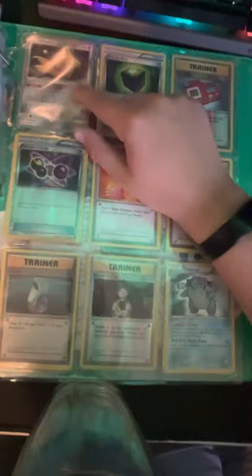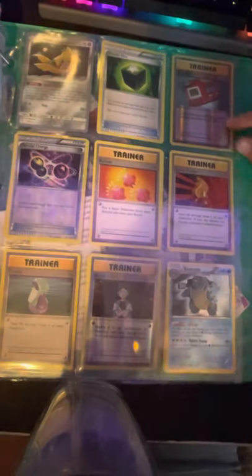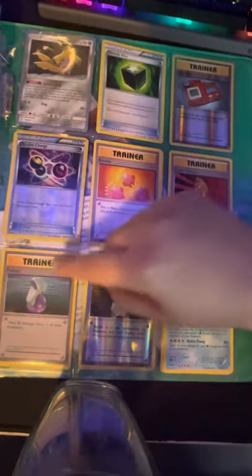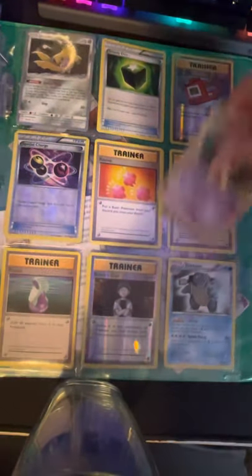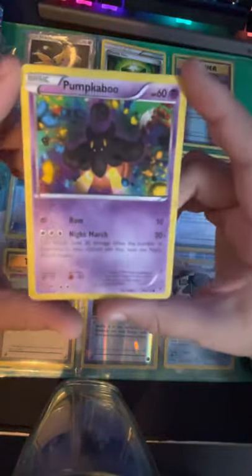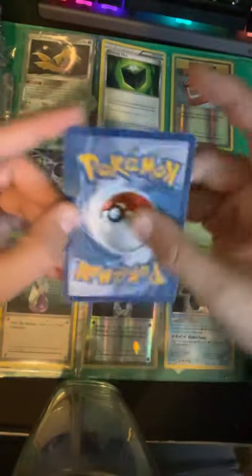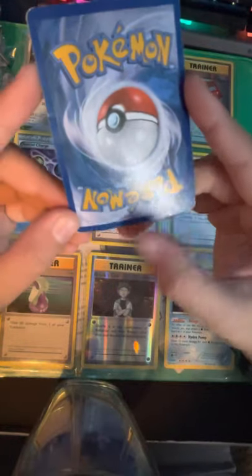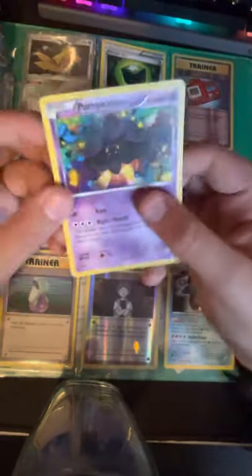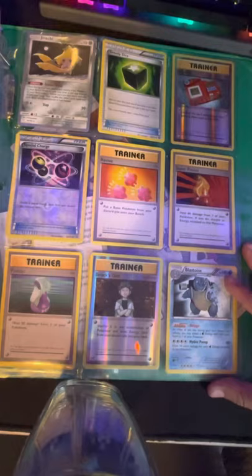Jirachi, Arceus, Greedy Dice, Pokedex, Special Charge, Revive, Super Potion, Potion, Rock Guard. And Blastoise — behind it is my very first Pokemon card. I got it from a friend, not out of a pack. It actually looks not bad, though it's pretty beat up — definitely played. Not a very good card, but enough to get around. That's just one of my packs.